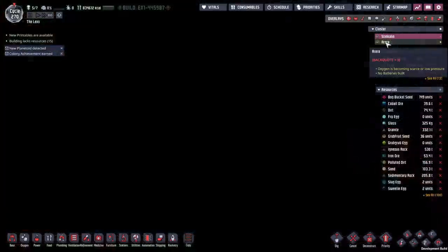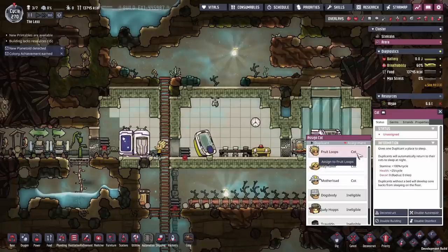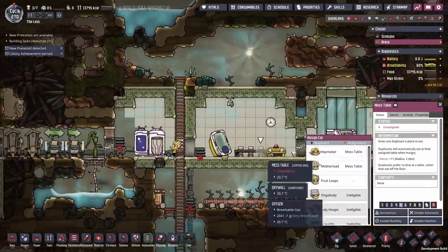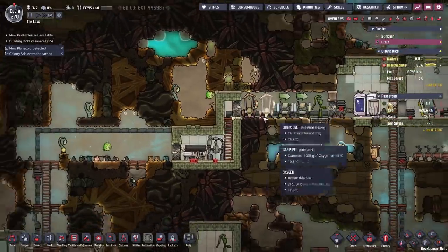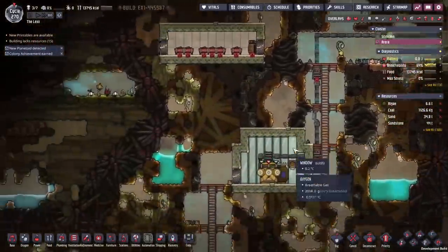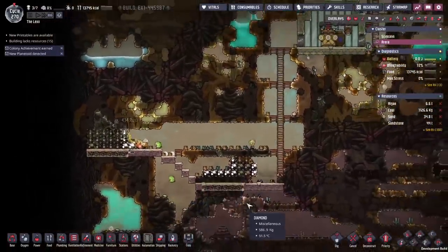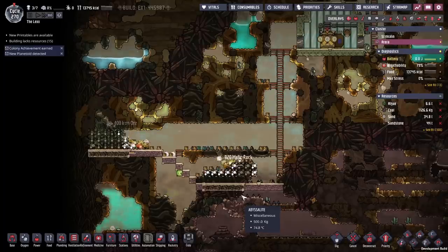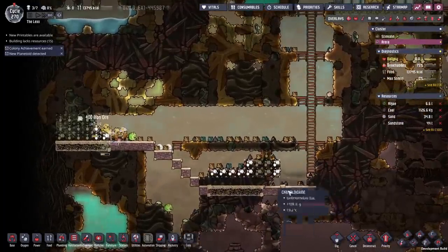Almost finished up here, but Fruit Loops is ready to teleport so we'll finally have our third duplicant over here. I think we're going to stop at three for now — that should be plenty. We've already got them a bed, though it does have to be assigned. We've already got them a mess table which will have to be assigned, and the toilets over here — we've upgraded them slightly so we've got two of each, which should work out well.